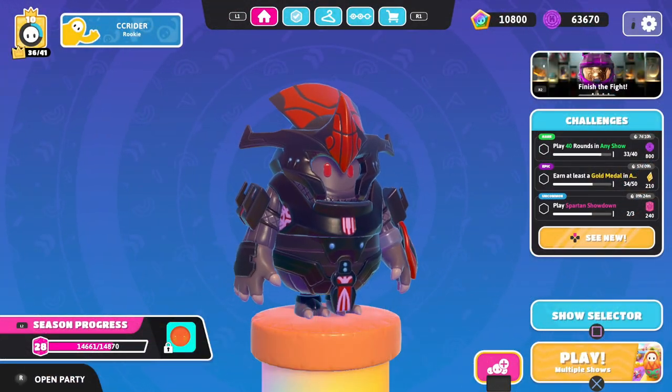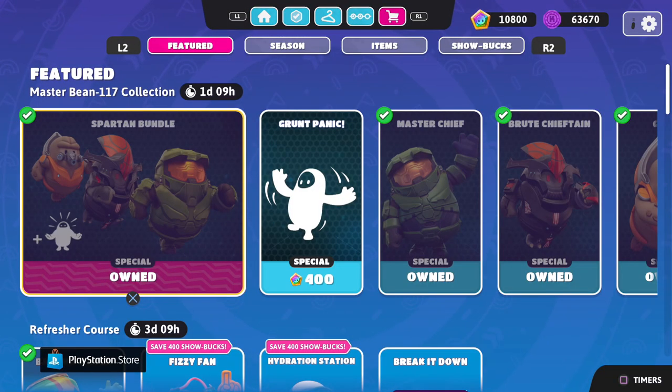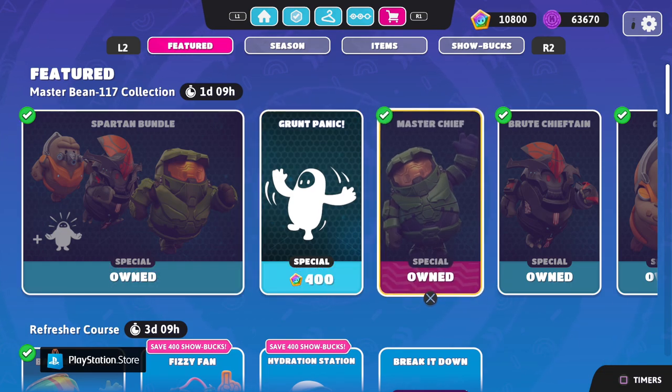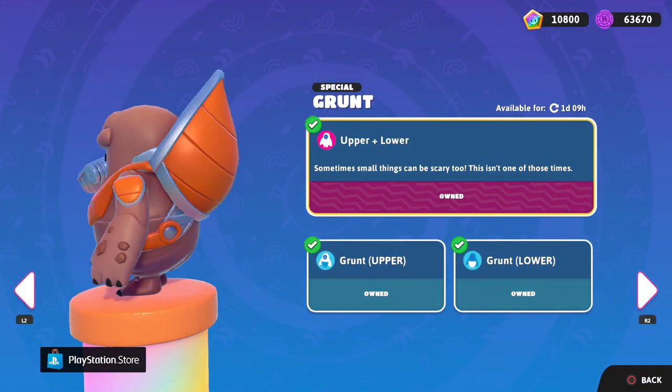Hello Zeva Heard, welcome back to Fall Guys Ultimate Knockout. Today, we're showcasing the third and final costume in the Spartan Bundle. Right over this way, the Grunt, which I think is just a common enemy in the Halo series.